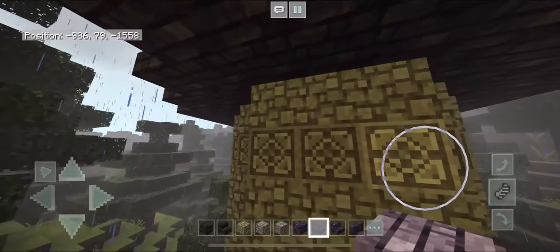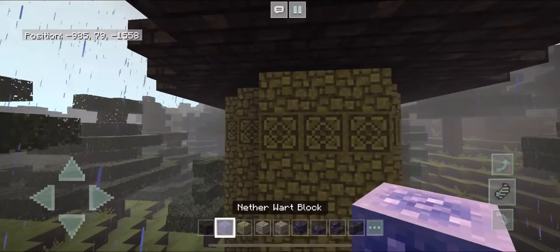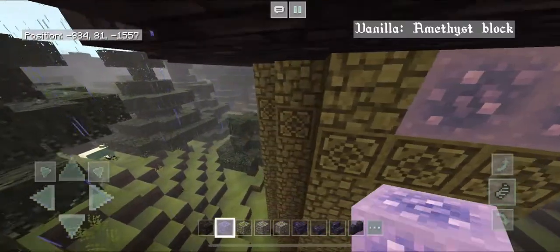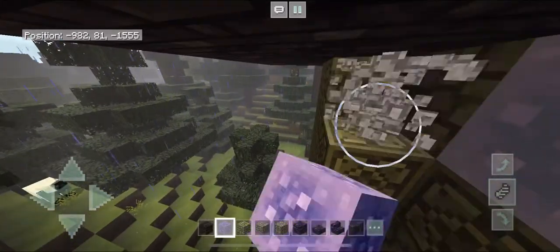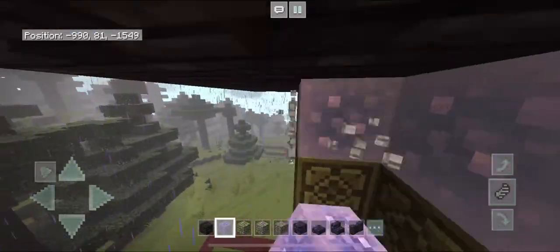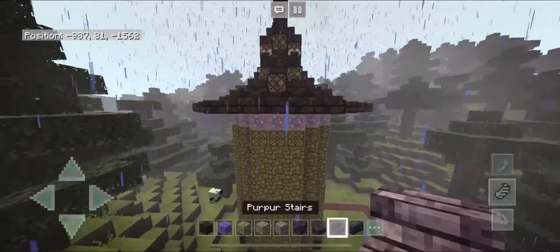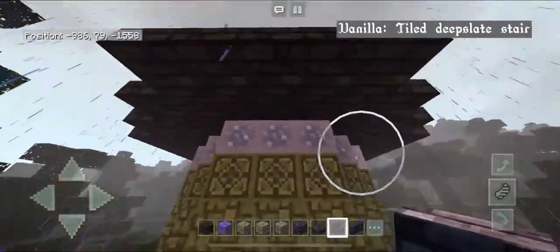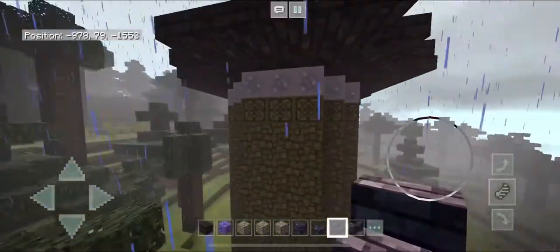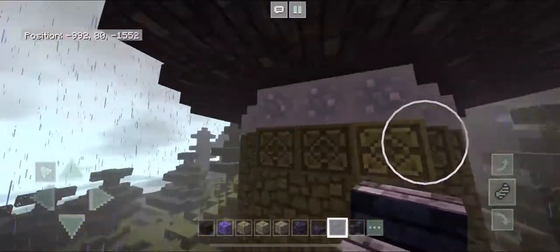Come down below the tower. On that one section of cobblestone above the chiseled stone, go ahead and replace it with your nether wart block — just break the outer edges and replace them. That cobblestone was only a placeholder. Then grab your purple stairs, find the middle section of each side, and place an upside-down stair at the very top. Do this for each side, placing it only in the middle of the sides.